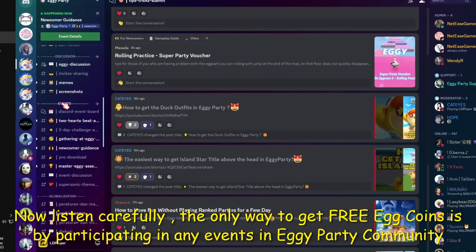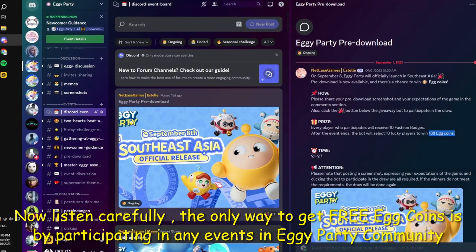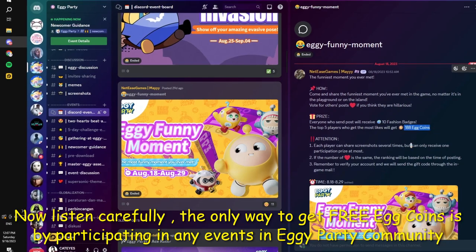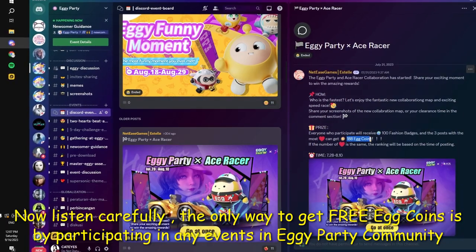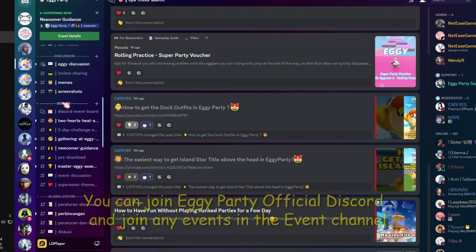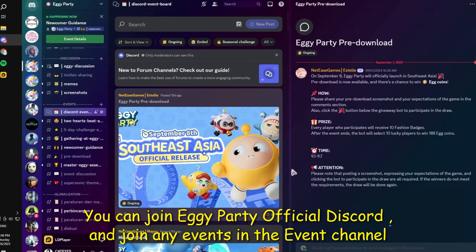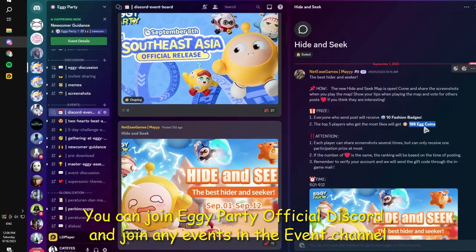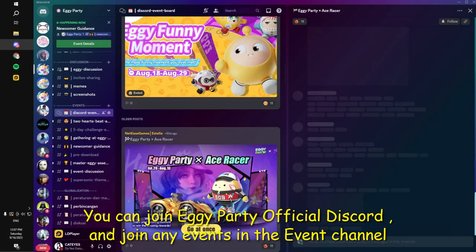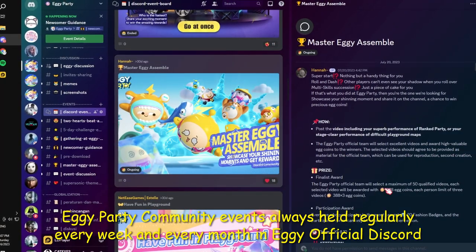Now listen carefully. The only way to get free egg coins is by participating in any events in the Iggy Party Community. You can join the Iggy Party official Discord and join any events in the event channel. I will put the invite link in this video description, you can check it later.